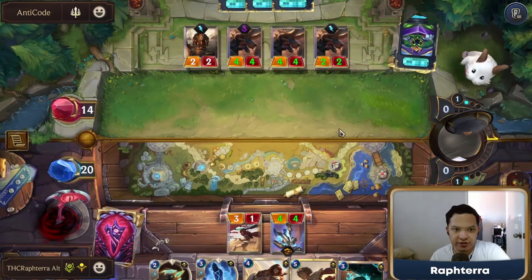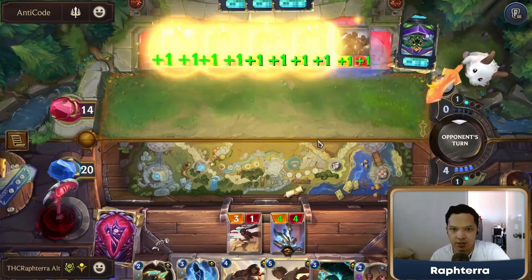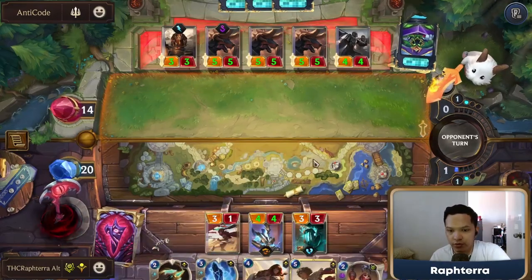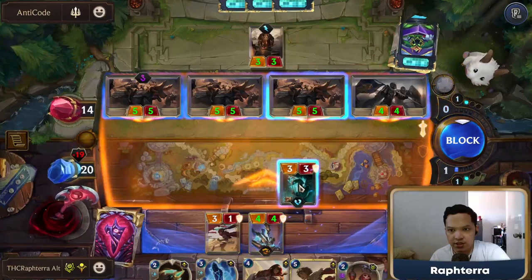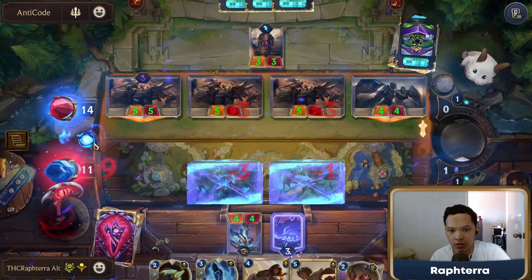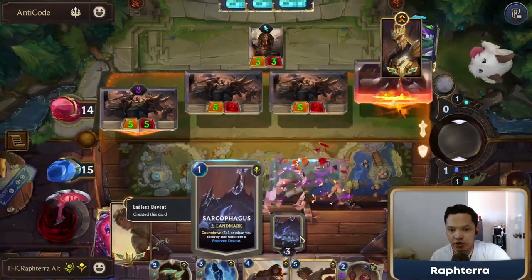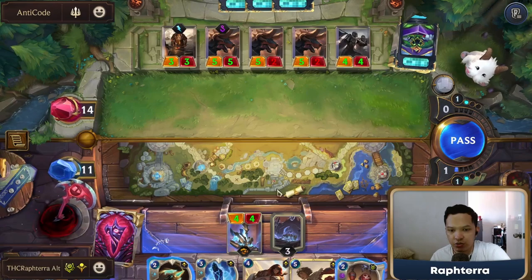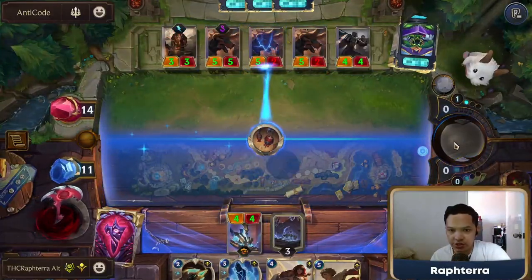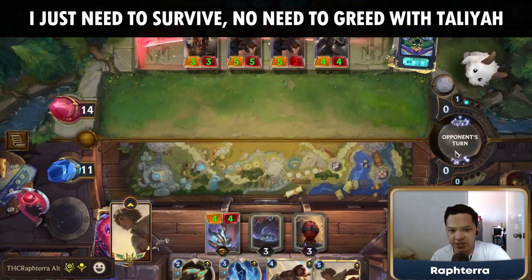They could have done that the turn after — wouldn't have made the difference. We'll be able to suicide to get some strong units going here. I want to duplicate this sarcophagus, but we might need to Desert Naturalist just to keep up in tempo. Let's do this now — I think we just Desert Naturalist to keep up in tempo.